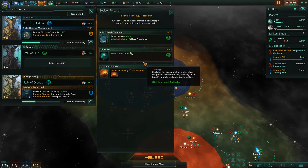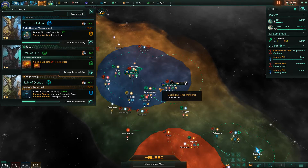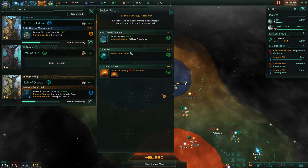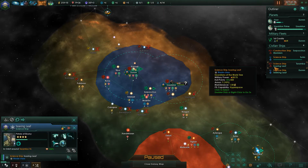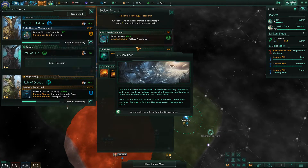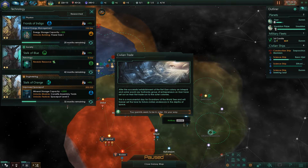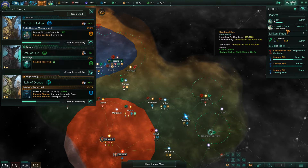Frontier Clinic research is complete — perfect timing. Let's get the tile blocker cleared. Civilian trade has just kicked in after successfully being established for the economy.